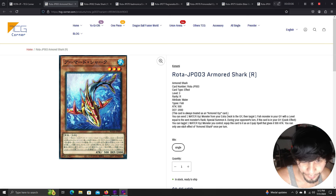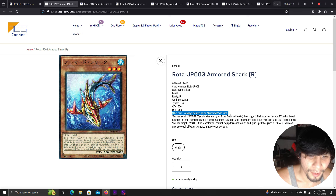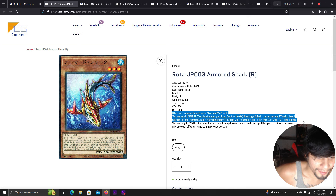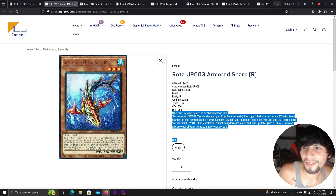Down to the last stretch — about 50 more cards. This card is always treated as an Armored XYZ. You can send one water monster from your extra deck to the graveyard, then target one fish monster in your graveyard with a level equal to the sent monster's rank and special summon it. During your opponent's turn, if this card is in your graveyard, quick effect: target one XYZ monster you control, equip this card to it and give it 500 attack.